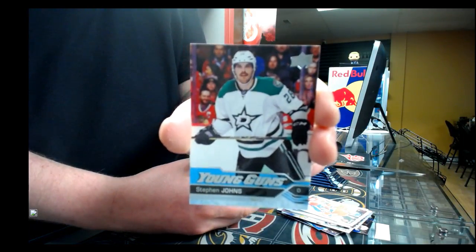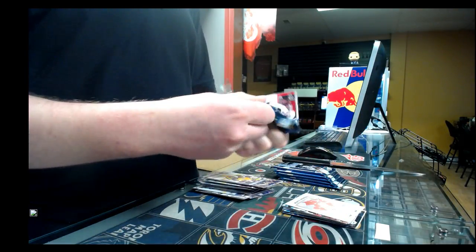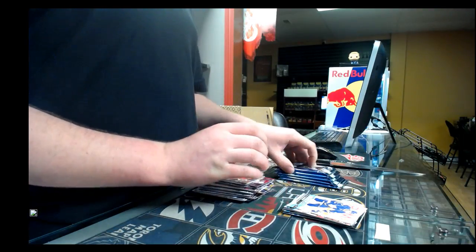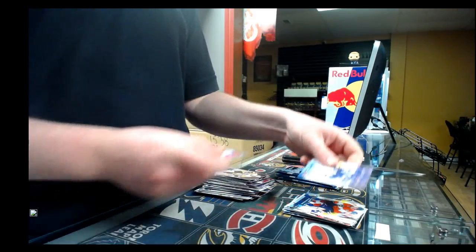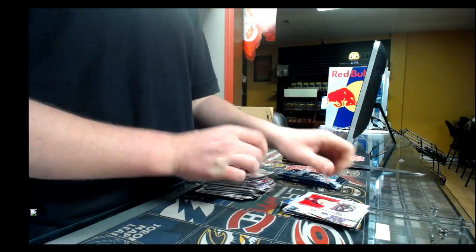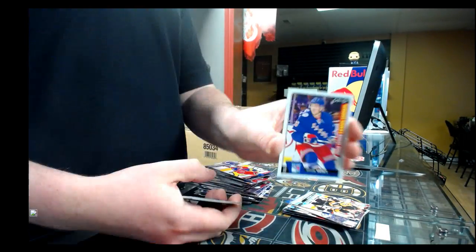Second half — young gun for the Florida Panthers, Shane Harper. Marquee Rookie rainbow for the Toronto Maple Leafs, Nikita Zaitsev. Portrait for the Winnipeg Jets, Patrick Laine. Shea Weber, Montreal. Young gun for the Colorado Avalanche, Stefan Jones. Red Wings, Thomas Vanek. Young gun for the Toronto Maple Leafs, Tobias Lindberg. Clear cut for the Florida Panthers, Nick Bjugstad. Canvas for the Tampa Bay Lightning, Alex Killorn. Fortress for the Ottawa Senators, Thomas Chabot. Young gun for the Pittsburgh Penguins, Oskar Sundqvist. Last pack — Marquee Rookie for the New York Rangers, Jimmy Vesey.